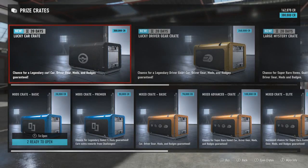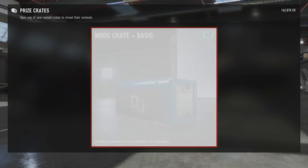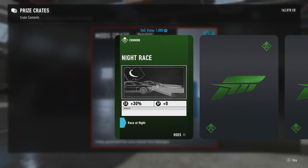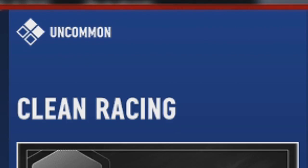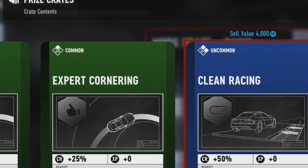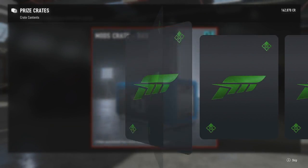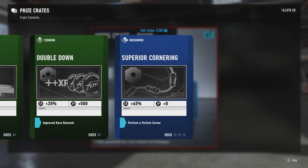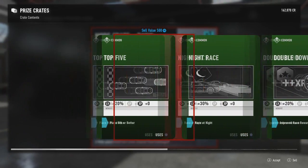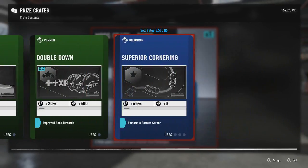We'll open some prize crates. I got two because they just gave me them for playing other Forza games - well, I got seven. And I just bought one other one. What are these? I have no idea. They're mods - uncommon. Common! What are those? Let's open the other one. What's going to pop out of this crate? Top five - Night Rage. I swear I just got one of them. I can sell that - sold. Sold. Sold.